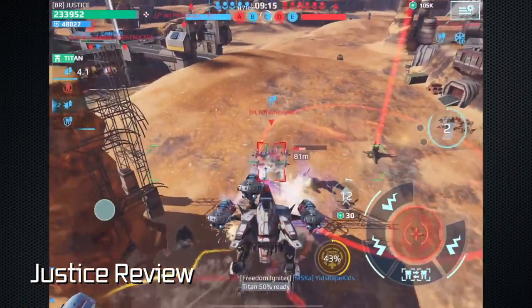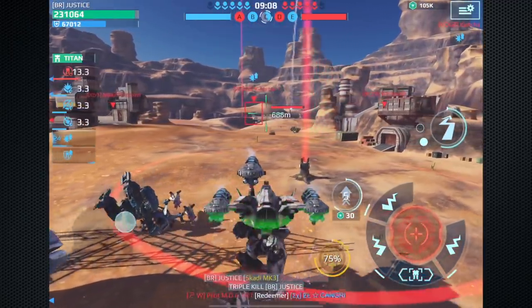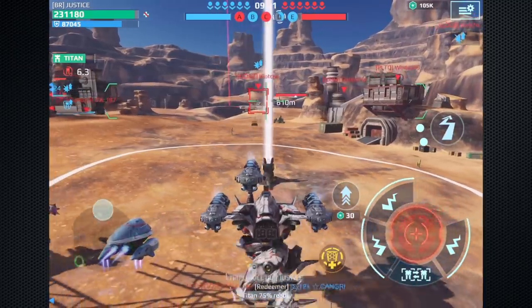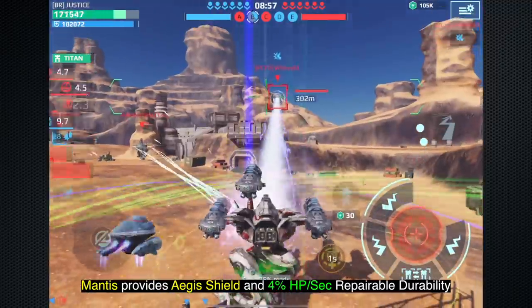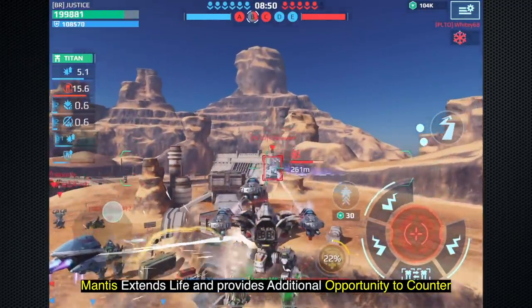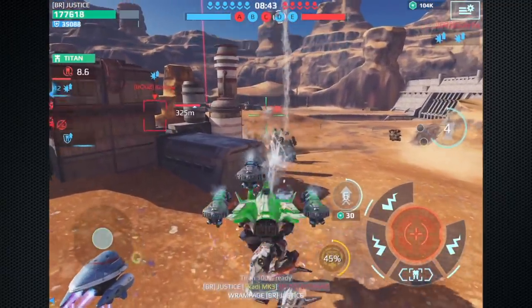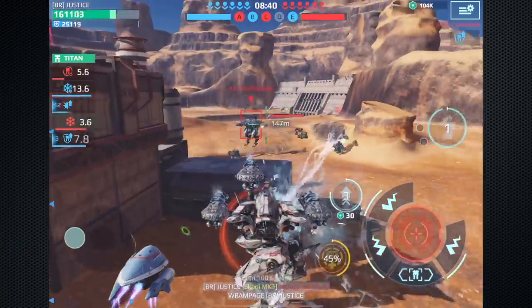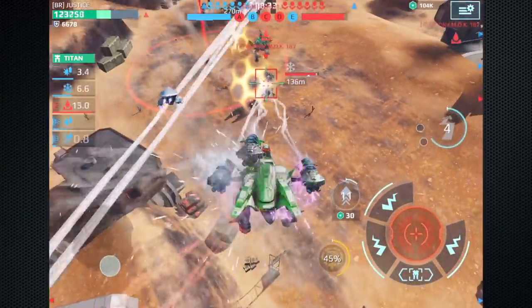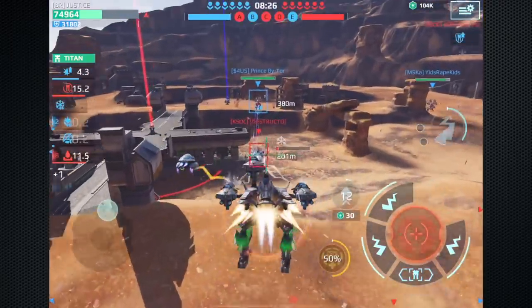Hey everyone, this is Justice Victory. My 7.3 tip is how to use the brand new Mantis Mothership in an effective and strategic manner. First: timing. We're using an older bot — soon we'll be attacked by three reds. We call upon Mantis at about 80% damage on the HP bar. We have an F-type shield; when that subsides the Aegis will protect. The Mantis extends life and gives additional opportunities to counter. Here we're going after a high-value target, the Hawk with its dangerous transform beam. Normally this Hachi would have been dead — instead we took out the Hawk and we're still going.